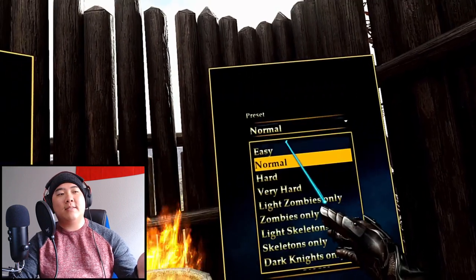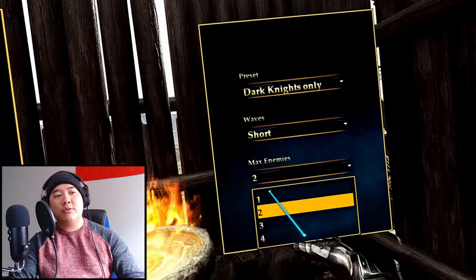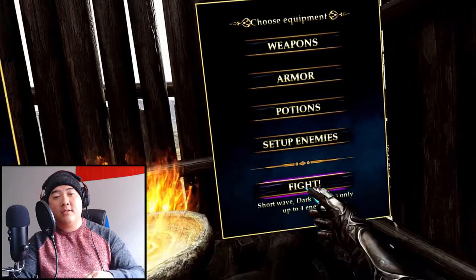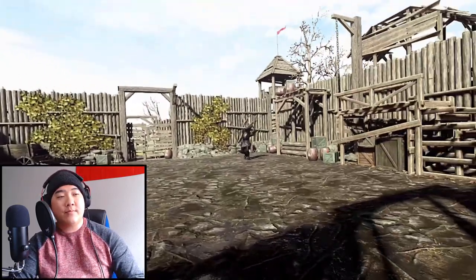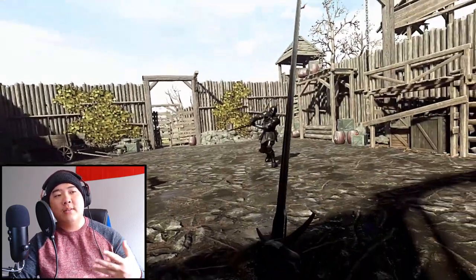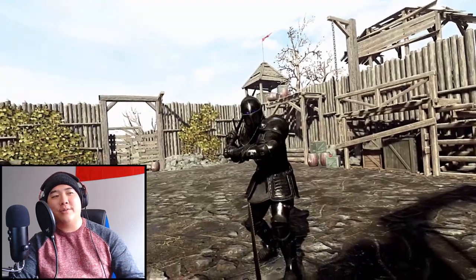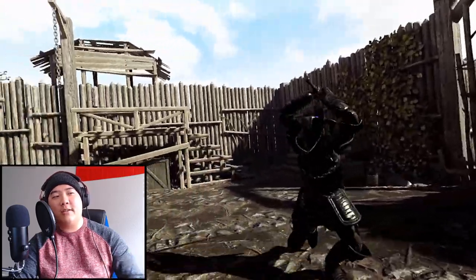They have that nice armor because they pack a punch when they hit. The dark knights only go up to a short wave of four, so it goes from fighting one to two to three to four. I've already edited the video a bit so there'll just be the good bits. Alright, that was kind of weird right there — me and one enemy kind of had a weird standoff.